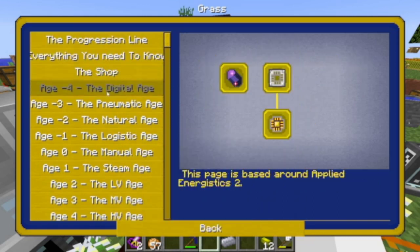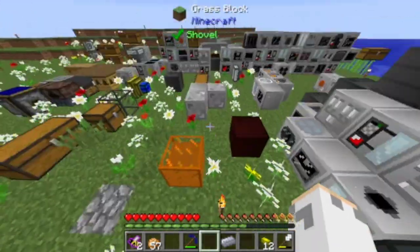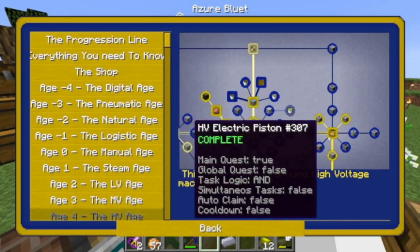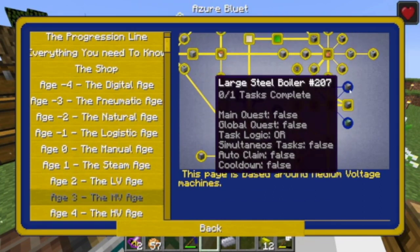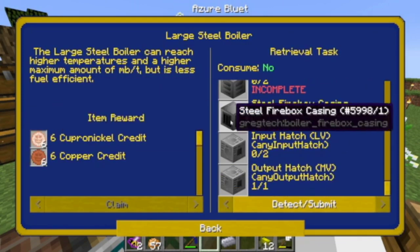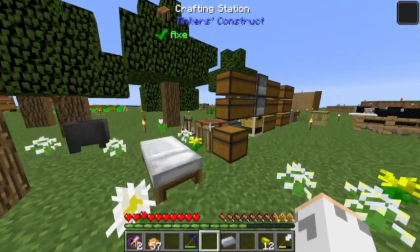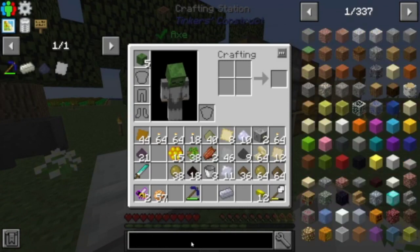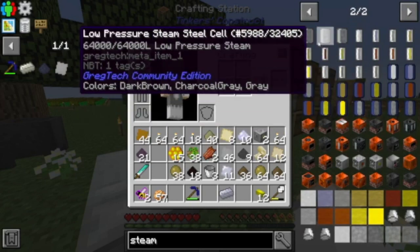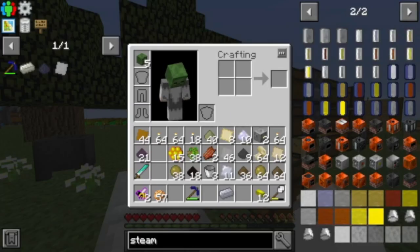So yeah, what does this require? Compressed iron requires the implosion machine. Do not have that yet, because what was I waiting on? I was going to make the implosion machine once I made the steel broiler, just because they both require these and I don't want to waste it. Okay so let's see, large steam broiler. That requires, is it steam turbine? No, steel foiler.